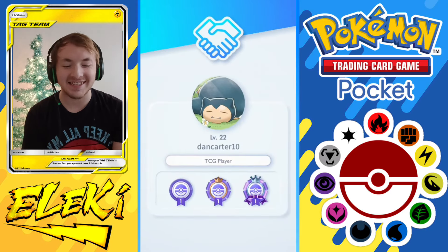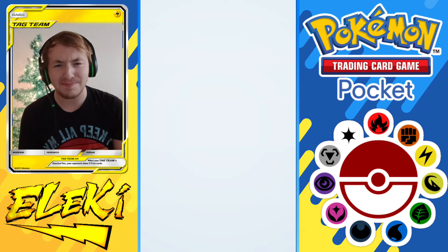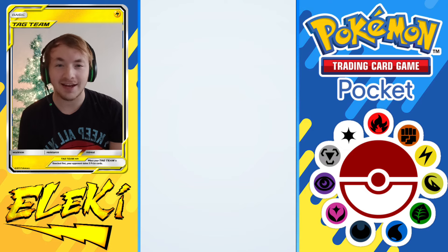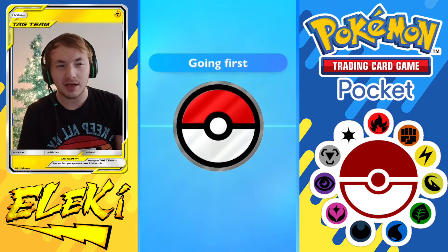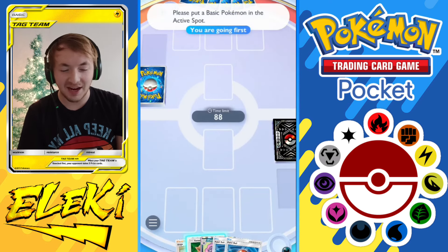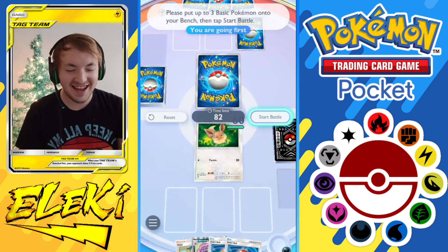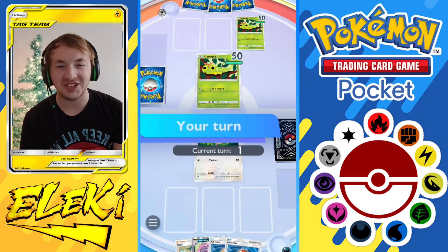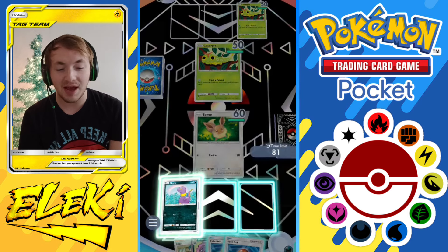Welcome to the video. Today we are playing an insane deck — I don't know what made me make this, I do it for the content. We are doing an Arbok, Wheezing, Jolteon, and a fighting-type thing. It's absolutely nuts, not a great deck whatsoever, but it's so fun to play and to see how you can work around different stuff. We get an Eevee right off the bat with an Ekans in the back.